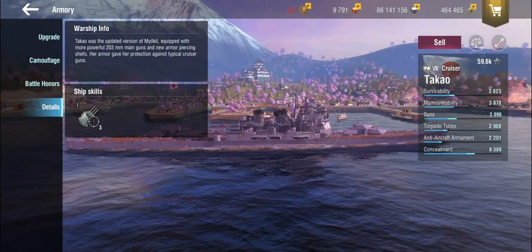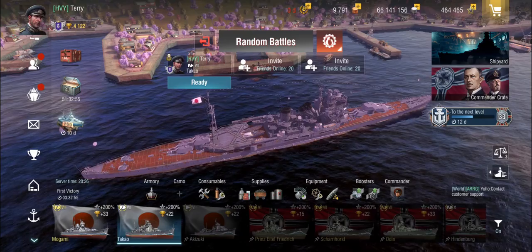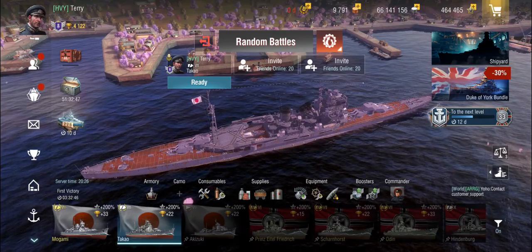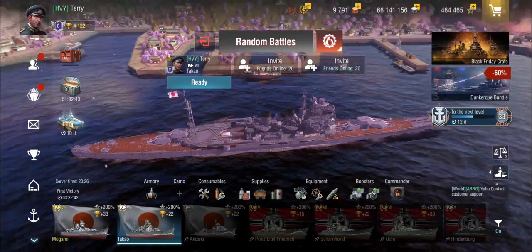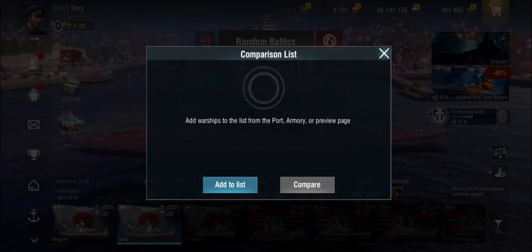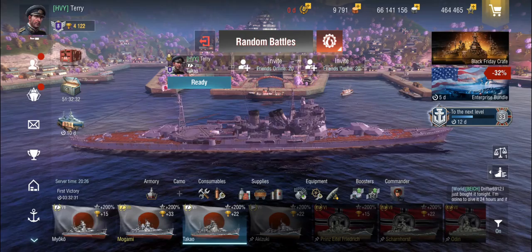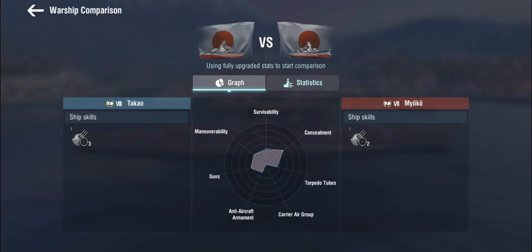So in game, what do we have? Japanese cruisers are a bit special — they're not your typical heavy cruisers in that you'd use armor-piercing against light cruisers and destroyers. The high explosive on these ships is usually better. Let's add the Takao and the tier 7 Miyoko alongside it for comparison, to see how they've progressed.